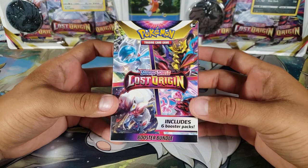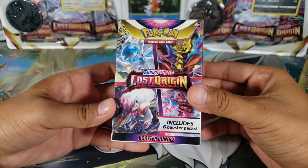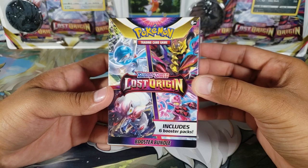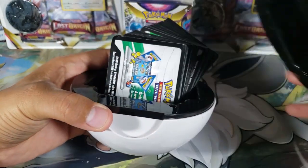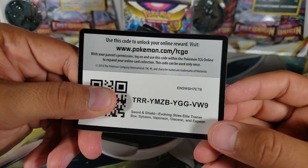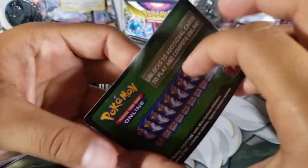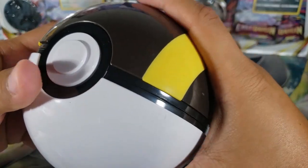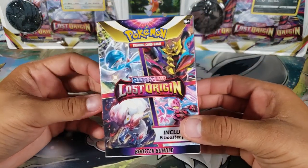I've actually never seen these booster bundles before — it's literally just six booster packs inside, that's all it contains. I think this is a brand new product. Before opening, I have to take out the Ultra Ball from the dungeon to give away some codes for extra luck. First giveaway code is for an Evolving Skies Elite Trainer Box, and the second is a Celebrations booster pack. Now back to the dungeon — let's open the packs!